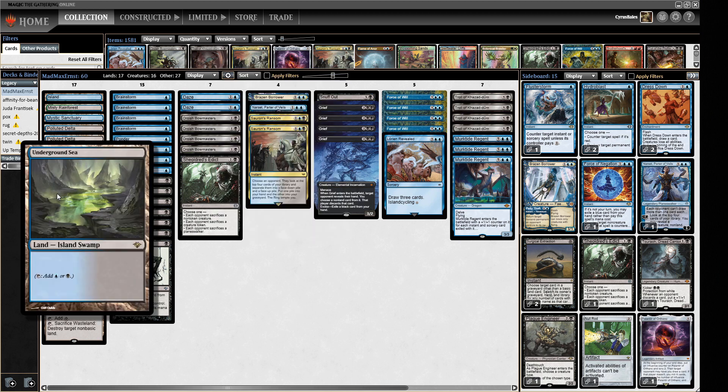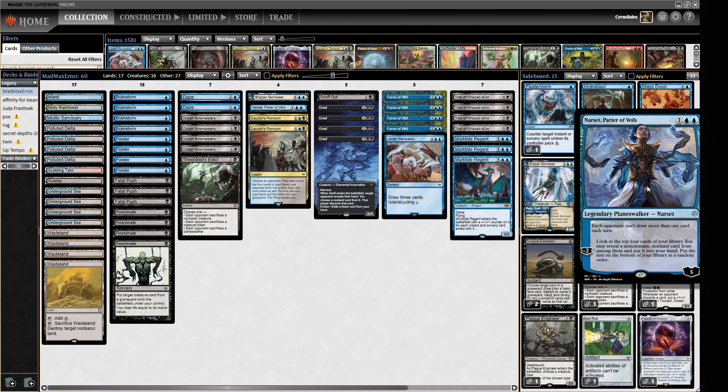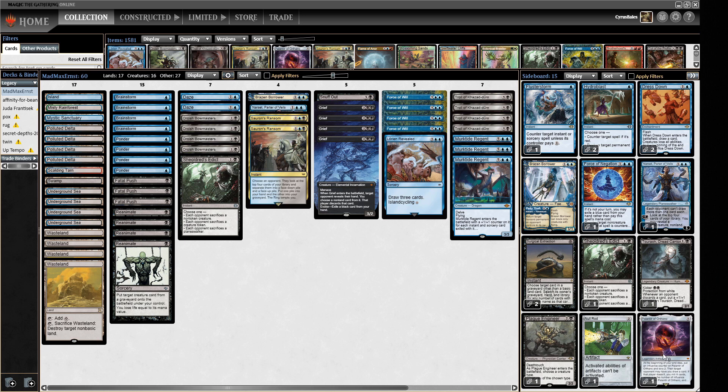Mana base: a full set of Underground Sea, one Swamp, one Island, a Mystic Sanctuary, and a bunch of fetch lands - a pretty standard mana base for this sort of deck. We're not playing Watery Grave or anything like that, and we're not a Death Shadow list. The sideboard has tools for controlling matchups: Narset and Palantir for card advantage, Null Rod for artifact answers, Tourach for hand disruption, Flusterstorm, and Hydroblasts.